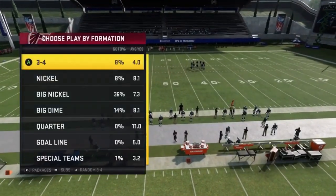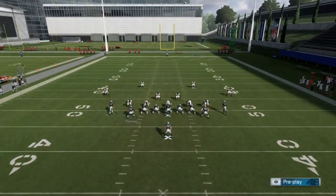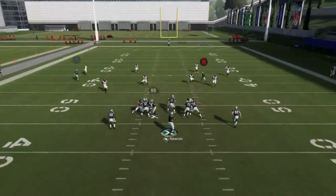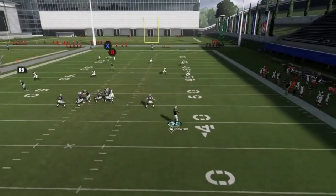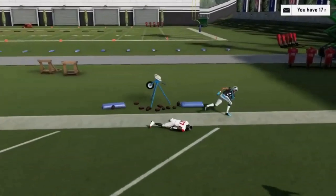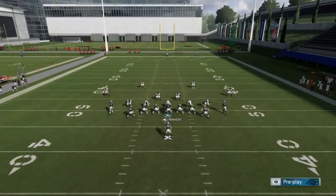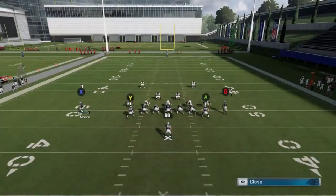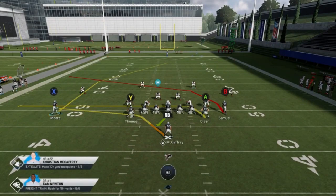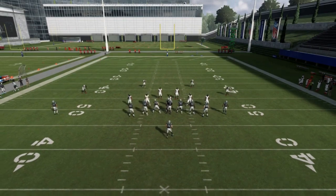Out of single back deuce close, the PA X post cross. Motion the receiver out — it's essentially a cover four one-play touchdown. Just buy time, and once he gets inside the free safety he's gone. Pass lead it and pull it across. You can always drag the A route as a check down, and the running back is a decent check down too. It's really all about when you throw the ball.